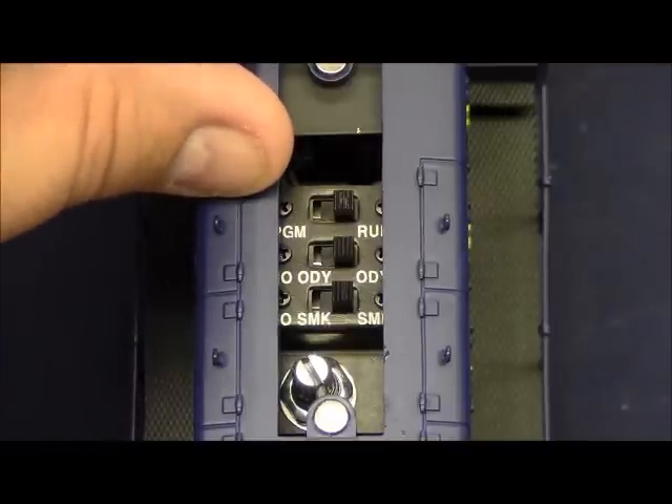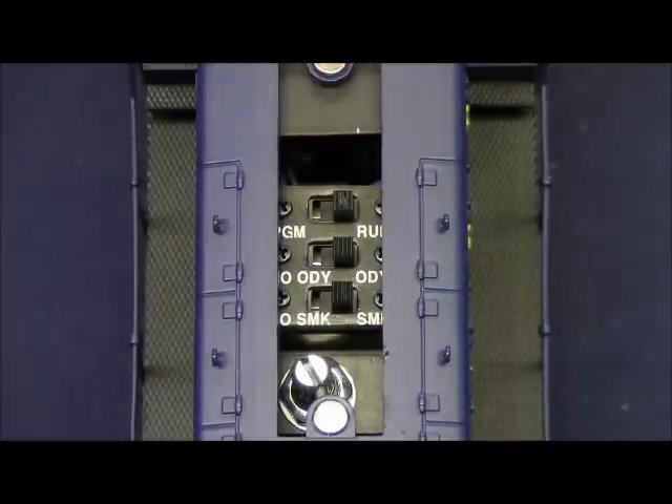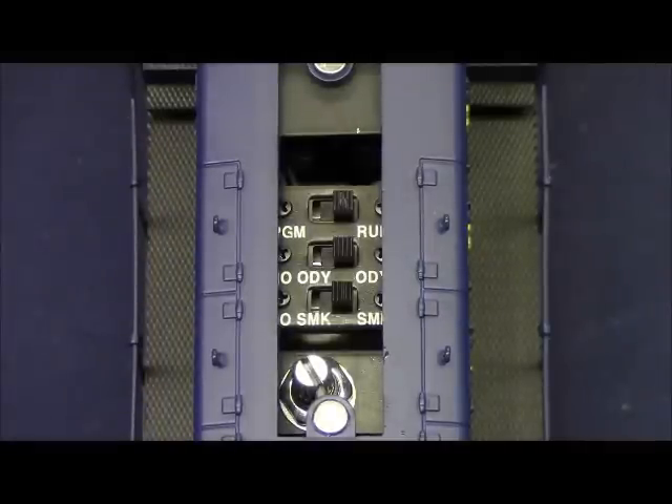The very first switch is the program/run switch. In the program position is where you assign the locomotive ID number. In the run position is where you operate the locomotive. For conventional operation the program position is used as the direction lockout switch.